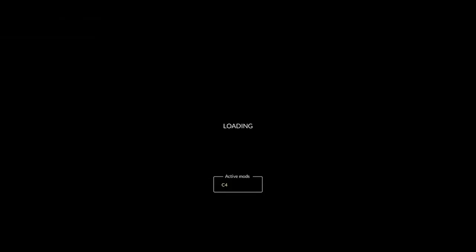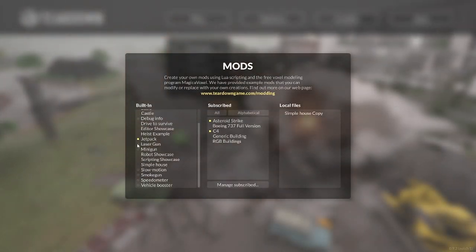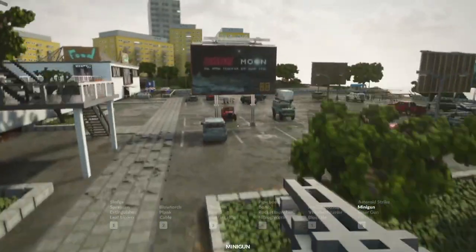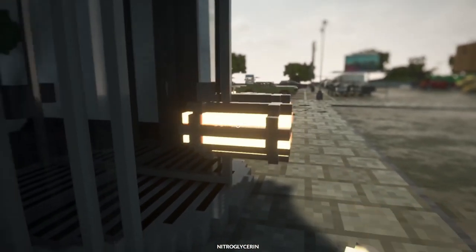Everdeans — no no no, I need my mods. I have to click the mods button, I'm an idiot. Neverdeans. I'm tired of waiting for that thing to move. All right, where's my C4? Or do we do nitroglycerin? We can do nitroglycerin. Nitroglycerin is just so explosive in this game.